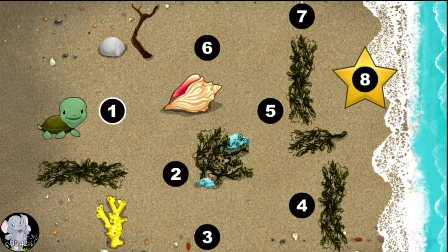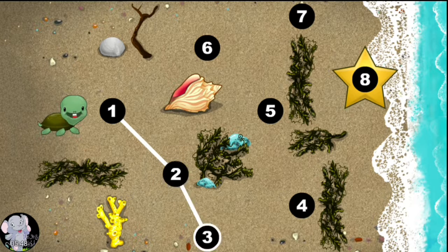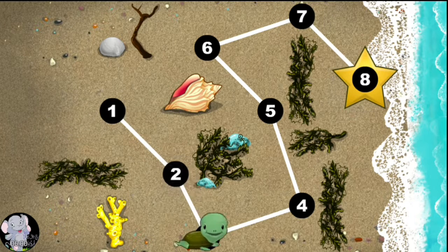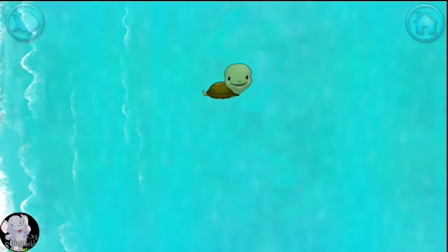This baby turtle needs to get to the sea. Connect the dots to show her the way. Yes! 1, 2, 3, 4, 5, 6, 7, 8. Happy travels!